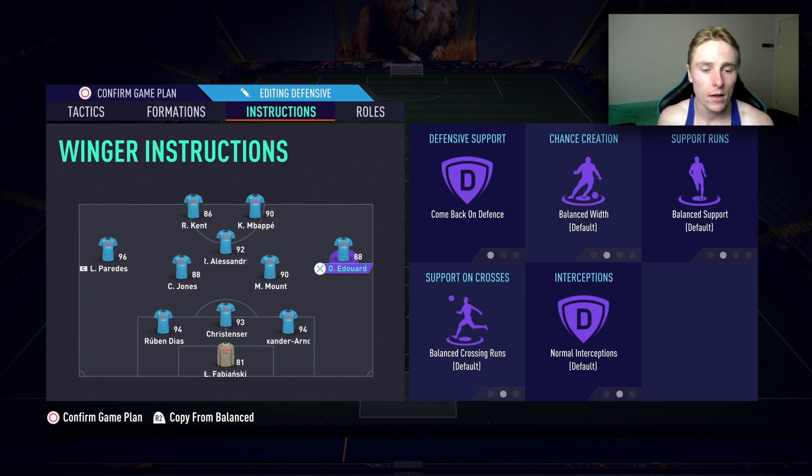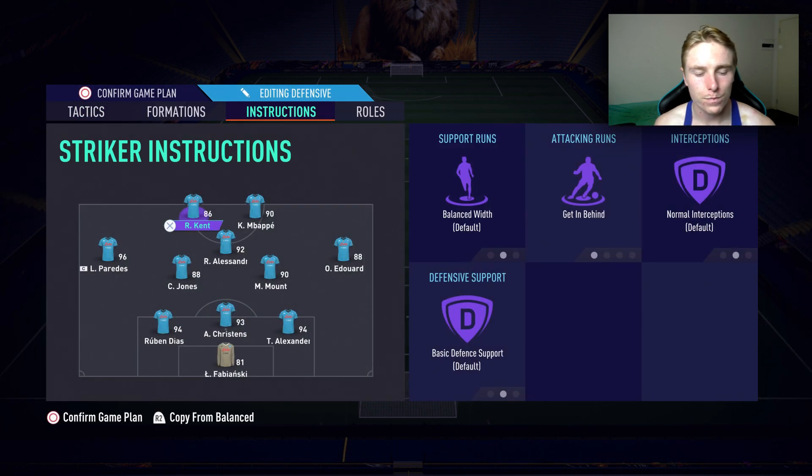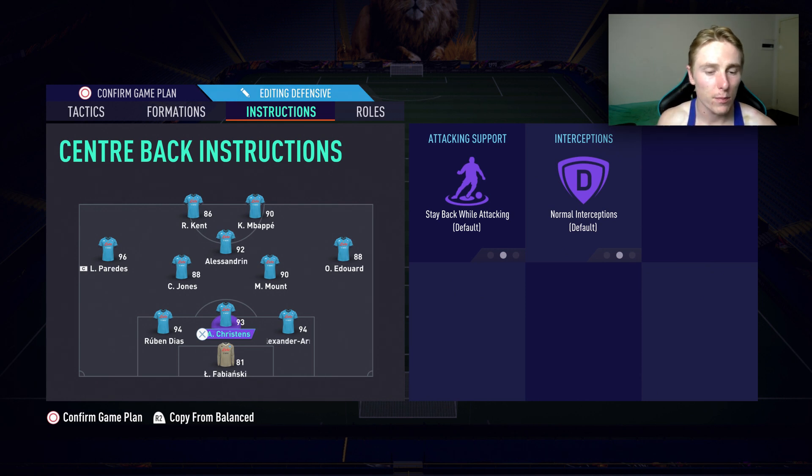In defense it's going to look the same: Odegaard's going to be back, we'll have Alexander Arnold, Christensen, and Diaz in the back line — pretty much four at the back. Then we'll have Mount and Curtis Jones back in defense making up that defensive line. For your center backs, they're left on 'stay back while attacking.' What I usually do is put my quicker center back in the center and move him around, so my two solid center backs can handle the wings while my faster one covers the middle. Alexander Arnold will be in the middle for this example.